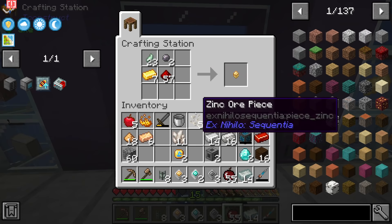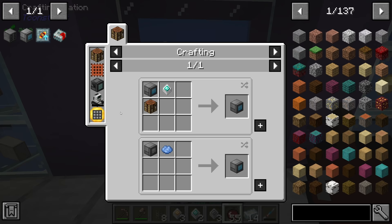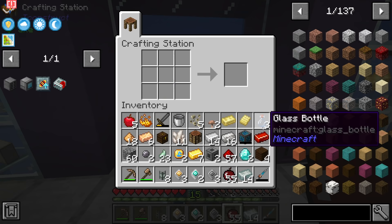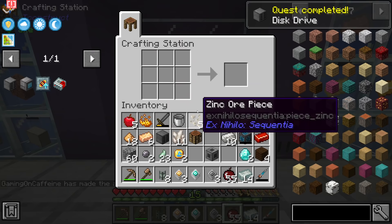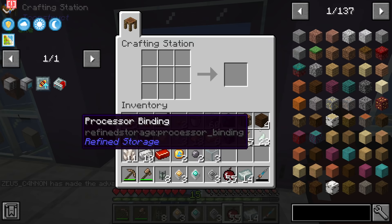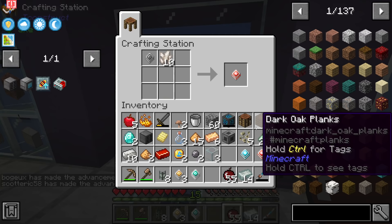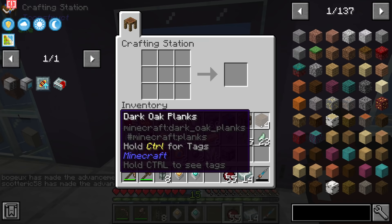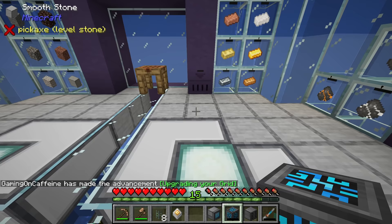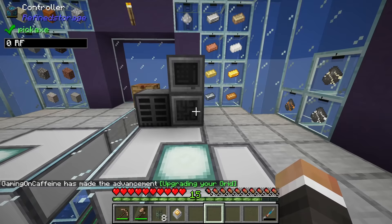We'll start with the disk drive since it's much easier to make - just a regular Minecraft chest - and boom, disk drive acquired. For the destruction and construction cores, those are just basic processors with glowstone and nether quartz. That should be everything for the grid, which should then be everything for the crafting grid. This is a basic refined storage system - not a particularly useful one just yet - but this is the basic setup.